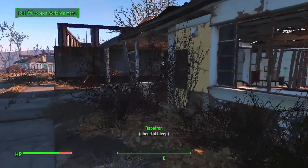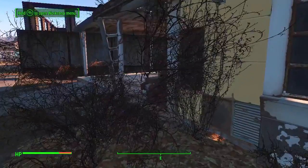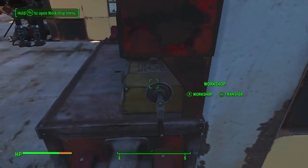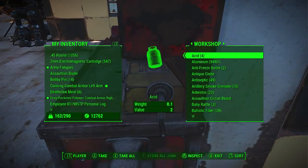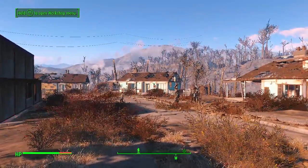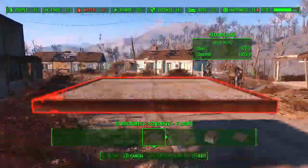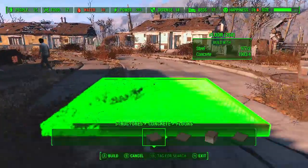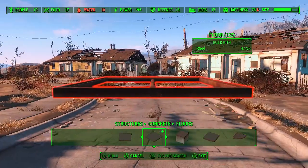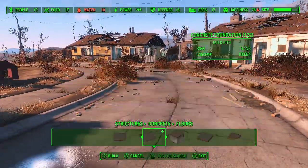I just need to get right there. That robot's name was Rapetron, if you read that subtitle down there. Alright, so we're going to store all the stuff. Now let's get back to the video. Alright, so we've got concrete floor — it's got some steel in it, as you see there. Another concrete floor — this one has a chain link mesh, basically, so you can actually see through the floor.